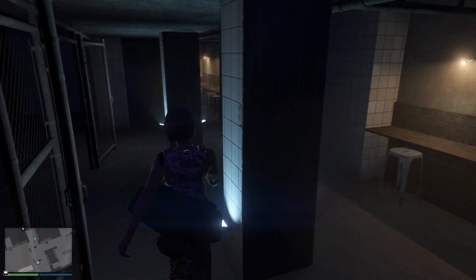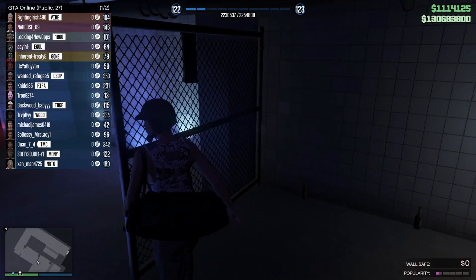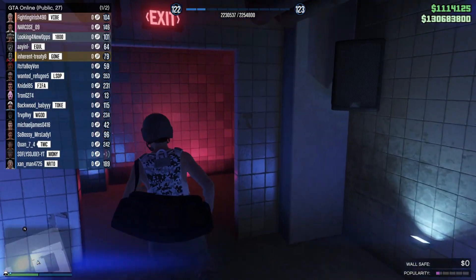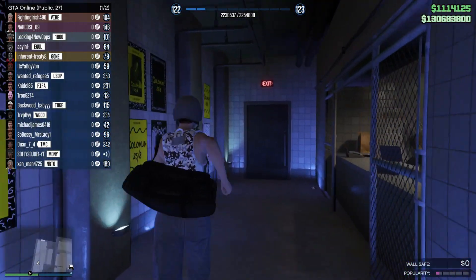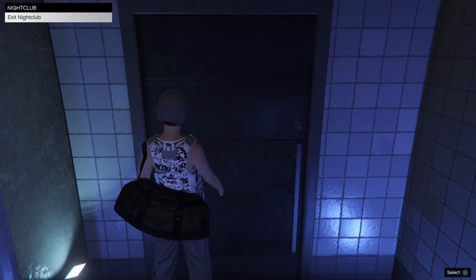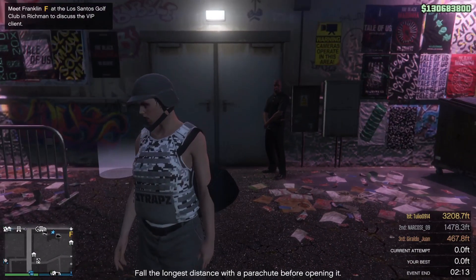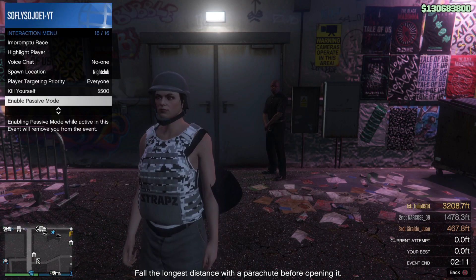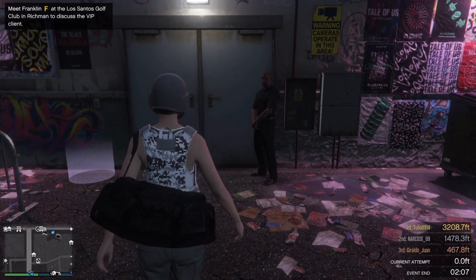We're going to be doing the unlimited money part of the glitch. As you guys can see, we only have that one bar and we have zero dollars in our wall safe on the bottom right-hand corner of the screen. There's a safe upstairs you guys can collect up to $250,000 from. Go ahead and make your way outside of the nightclub, and what you want to do from here is go into passive mode — go ahead and select enable passive mode.